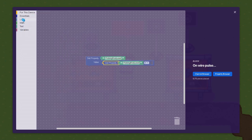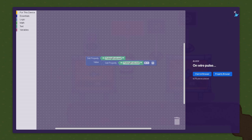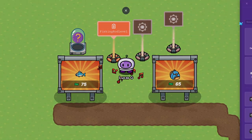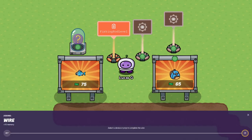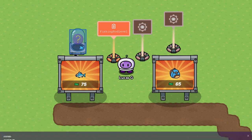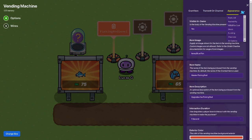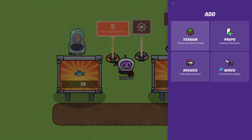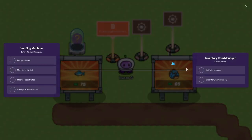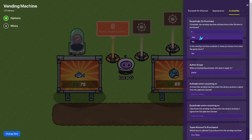This shows you how to make a fishing system - you can skip through this part. Then what we want to do is get a wire also. Connect from the vending machine to the item grantor: item purchased → grant item. Then we also want to do availability - on icon purchase, yes. Then go from this vending machine to this item manager: item purchase → activate manager. Go to availability and go to icon purchase, yes.